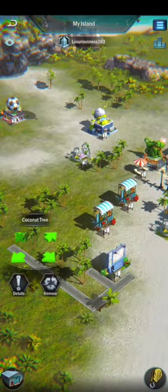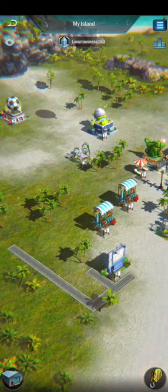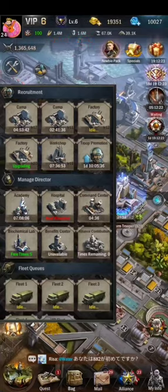Soon I am going to decorate my island by making roads and all things needed, like street lamps. At the same time I keep upgrading my troops — I am training T7, T6, and T5 troops, as many as I can train. I also keep upgrading my buildings and collecting resources from allied mines.